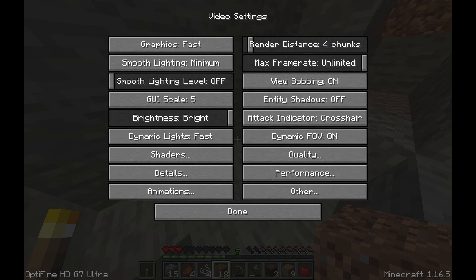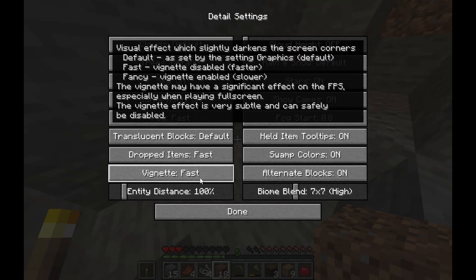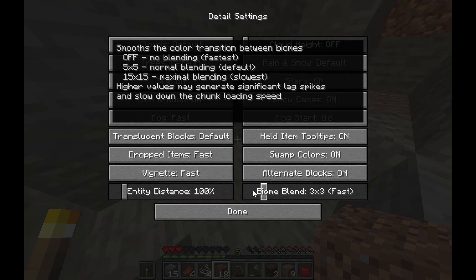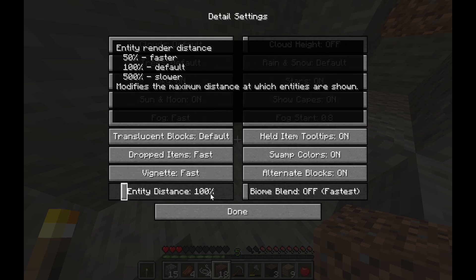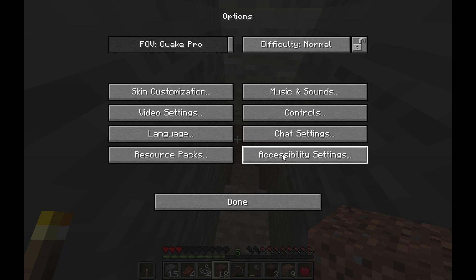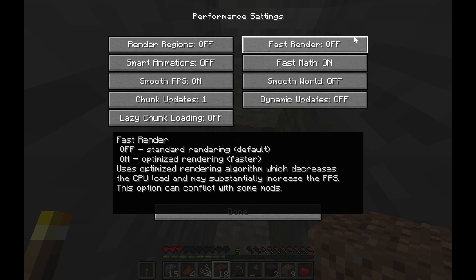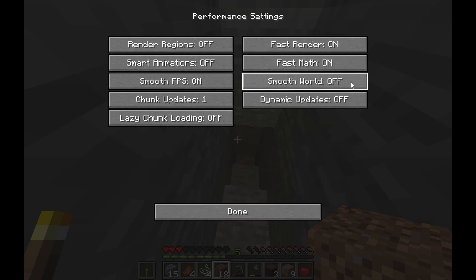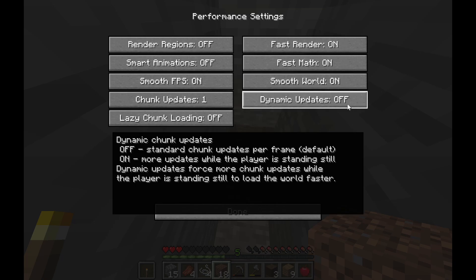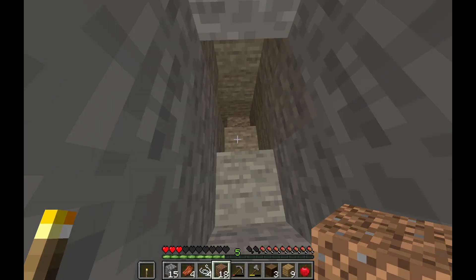What if I do unlimited? No shaders on. Dynamic lights fast. Vignette fast. Biome blend fastest. Entity distance okay. It probably has to do with the performance section over here — fast map. Dynamic update okay. Render regions — yes, what animation settings should that be? Let me go through these options.